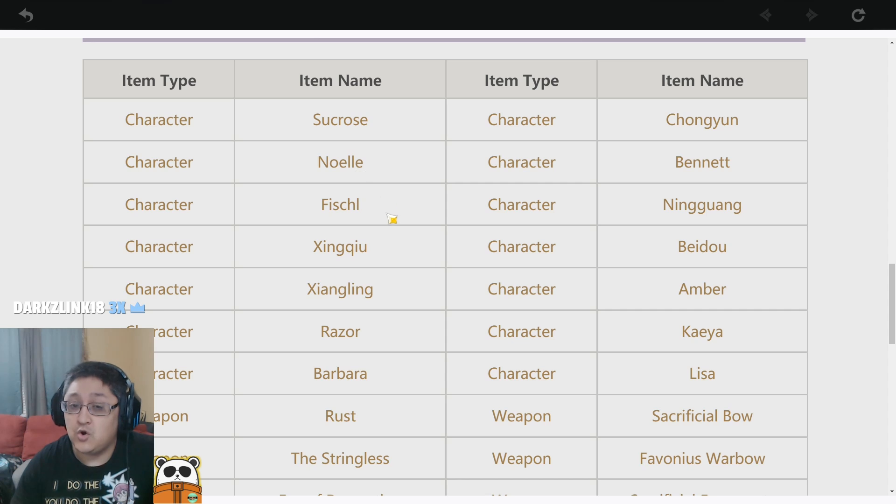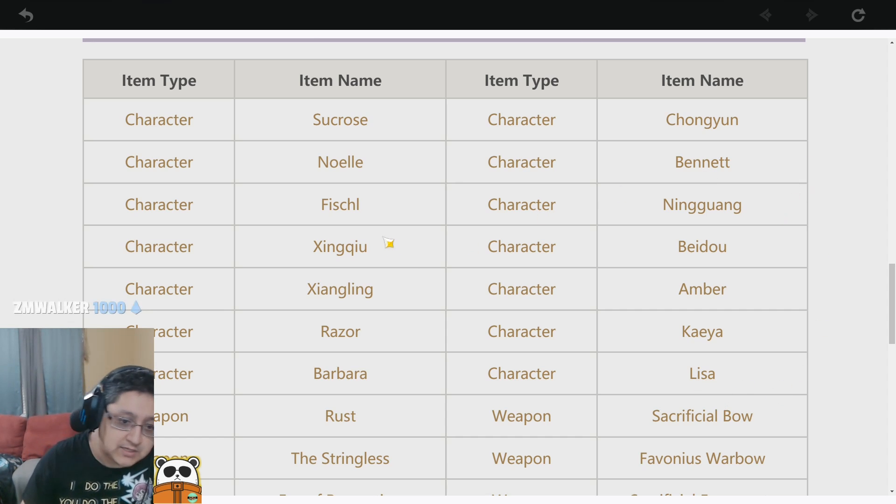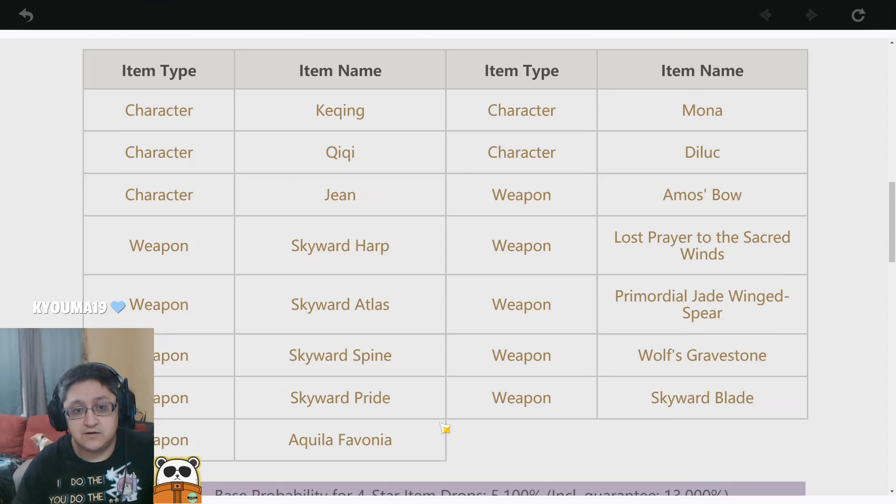Chongyun I haven't seen. Noelle we all get for free on the beginner banner — not really my favorite. I haven't seen Xingqiu or Beidou yet — wasn't really into them. Amber, Kaeya, and Lisa are all free-to-play characters you'll get and experience yourself; all three are kind of okay. Lisa was my favorite of the three because she synergizes with water really well. Kaeya is a Frost character and I haven't seen a ton of Frost characters in the game.